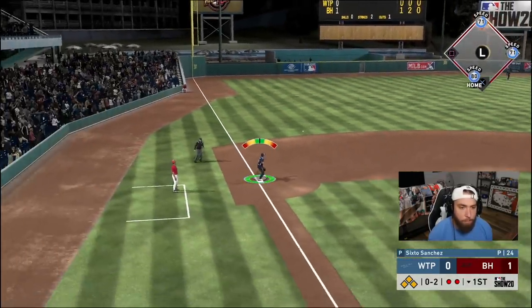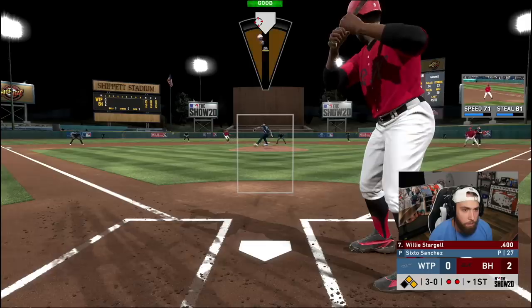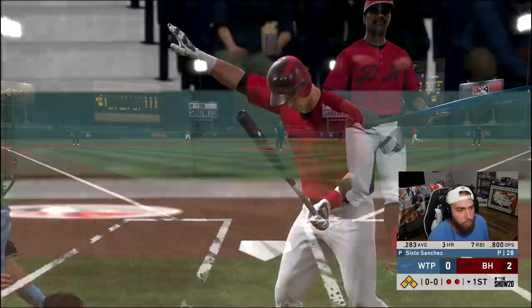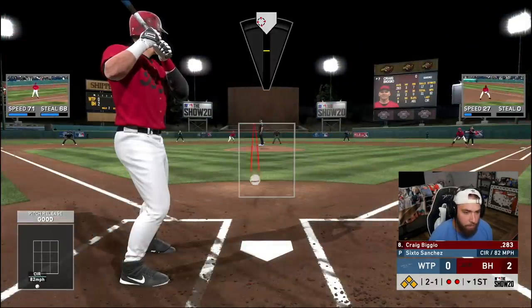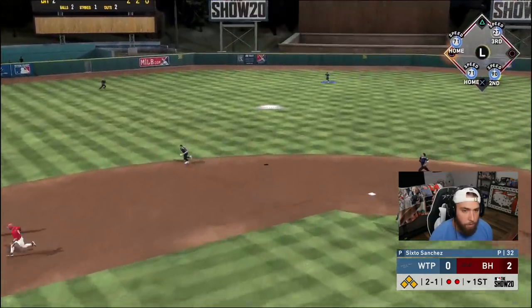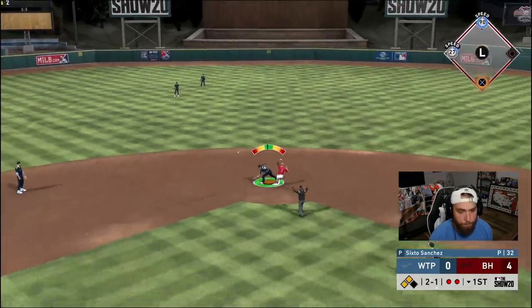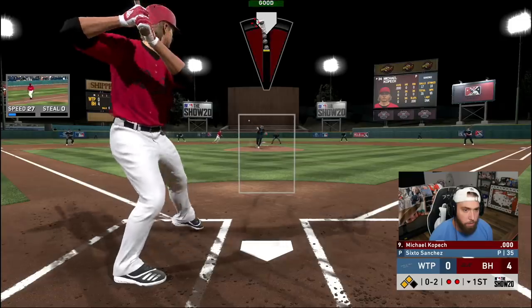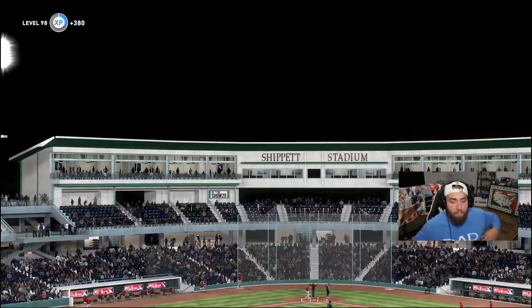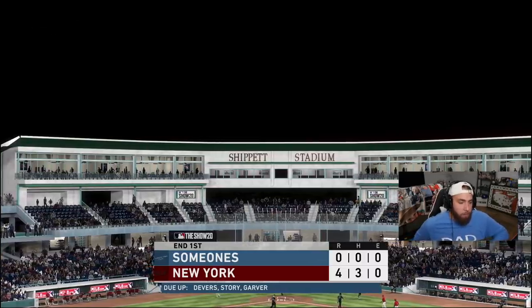That'll score another run on the sac fly — it's 2-0 now with two outs. 3-0 sinker away, ball four, walk to Stargell brings up Craig Biggio. There's a strikeout — but it's a frustrating inning. Two infield singles, two walks, and he gets a bleeder to drop for a two-run double. Cash in four — we've got to put some work in from behind.